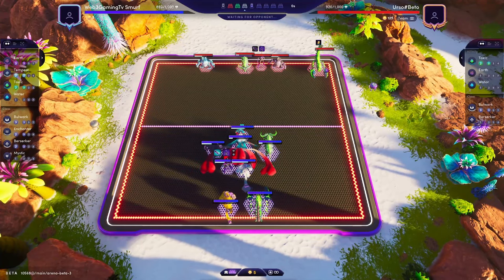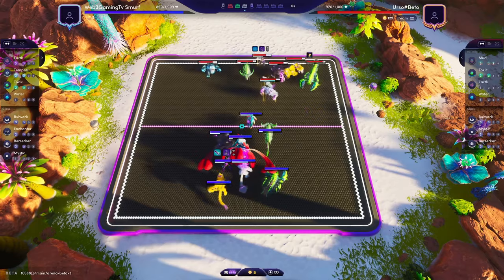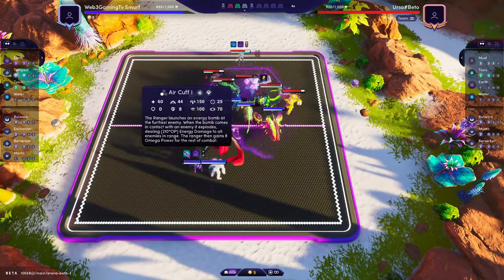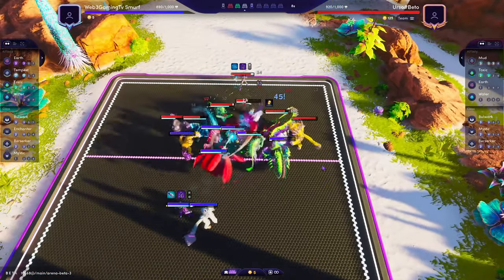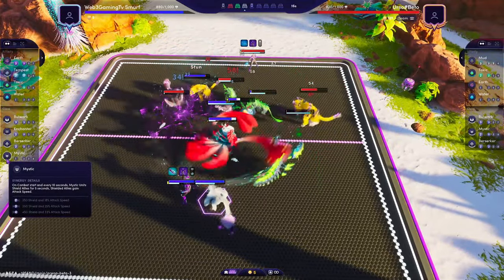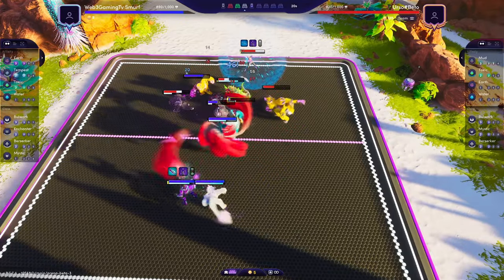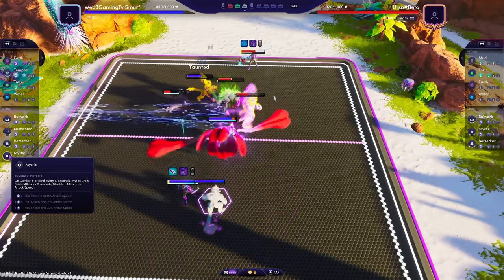In the later rounds, most of all we just want to make our survivability insane enough that we can live through most things. Then our Ranger will be able to do most of the damage once we get Gauntlet on him. You can see how good the shields are already, and we don't even have Mystic yet. We're getting shields from the Krickerath and the Ranger through Enchanter — every time they Mega.